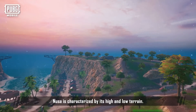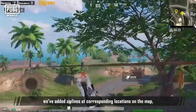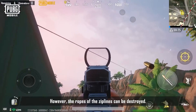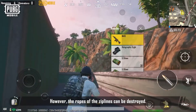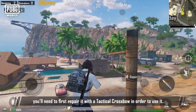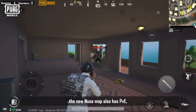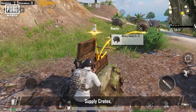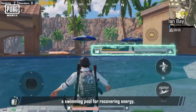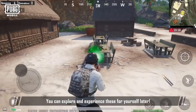Noosa is characterized by its high and low terrain. To make it convenient for players to move around quickly, we've added Ziplines at corresponding locations on the map. However, the ropes of the Ziplines can be destroyed — if you come across a damaged Zipline, you'll need to first repair it with a tactical crossbow in order to use it. The new Noosa map also has PVE, supply crates, beach balls, a swimming pool for recovering energy, and water jars that players can hide in.